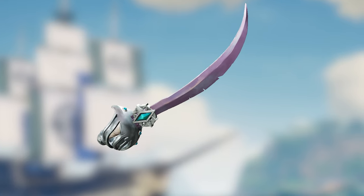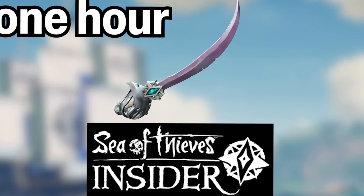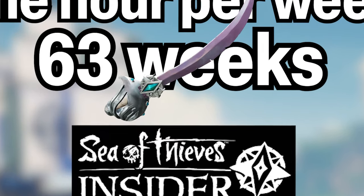The next blade is unlocked without any gold needed and only asks for your time. This is the Silver Blade Cutlass. You'll unlock it by playing the Sea of Thieves Insider Build one hour per week for 63 weeks, or a little over a year.